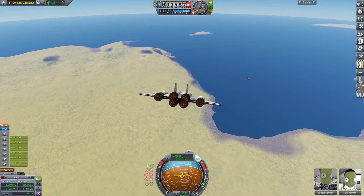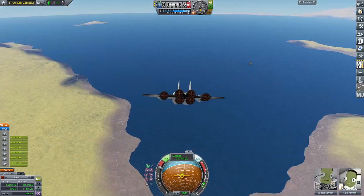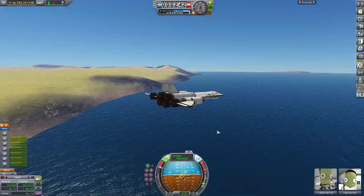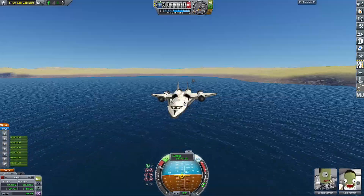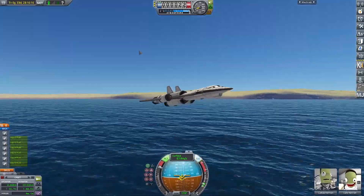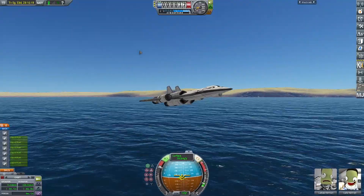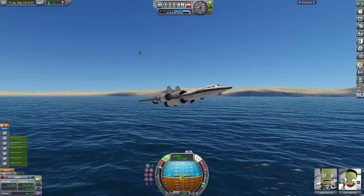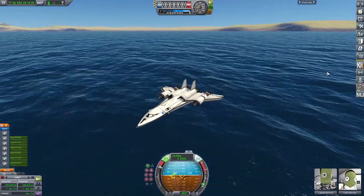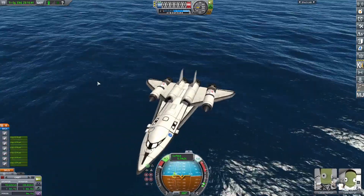Navigating the SSTO down to the ocean. I don't need to deploy landing gear since it's an ocean. The game is at 8x speed due to lag - probably because it loaded the Saturn V - but now coming in for a landing. Lowering to 1x speed for the final approach. Almost a touchdown - and touchdown. That's all I have for you guys today. Thanks for watching, I'll see you in the next video. Bye for now.